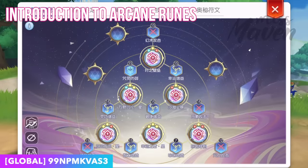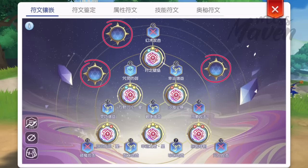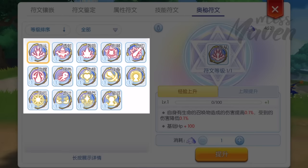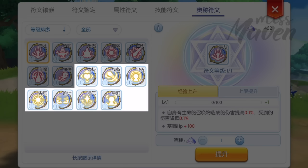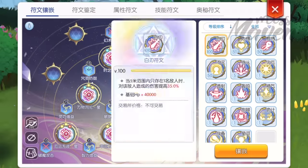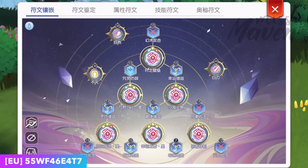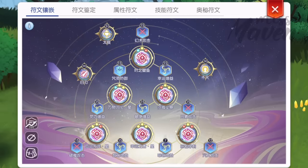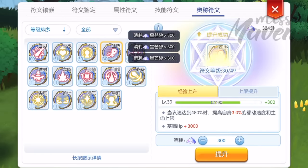Upon reaching base level 160, free rune slots will be added to the advanced rune interface where you can place the new arcane runes. There are 14 arcane runes in total, categorized into two types: the attack runes which are colored red, and the functional runes which are colored yellow. You can only equip a maximum of two arcane runes of the same color — either two red and one yellow, or two yellow and one red. Furthermore, arcane runes are not job restricted and they offer special effects along with an increase in your base HP.